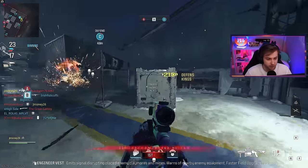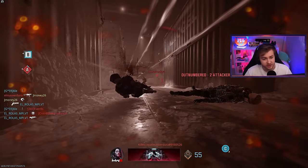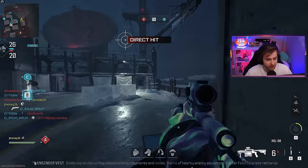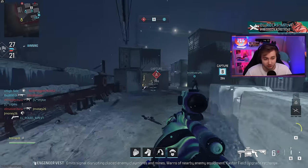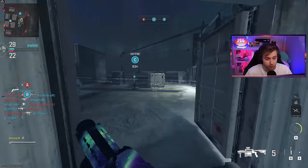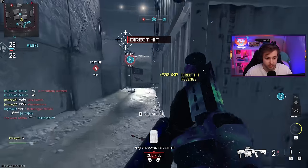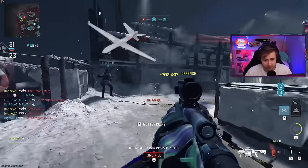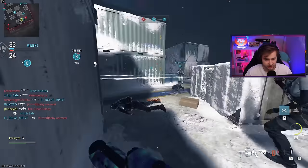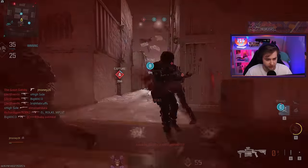I have been dreading getting this weapon done, but it's finally time to get the RGL camos. These camos seem very simple compared to launchers in years past, but the main one I'm concerned about is the Forge challenge, which is getting 25 or destroying 25 enemy lethal equipment. The only things we can really take out with it are claymores and prox mines, since those are the only two lethal equipment you can put down.